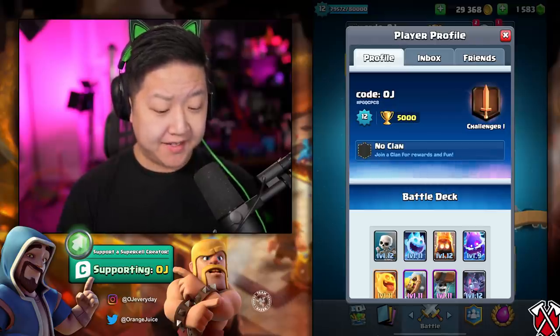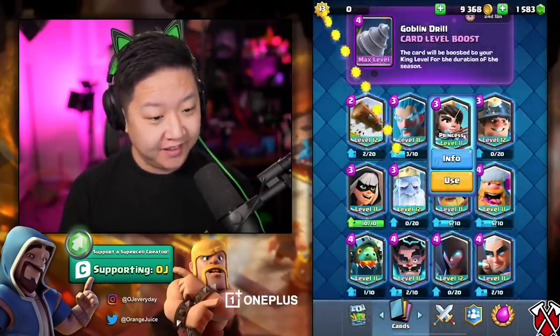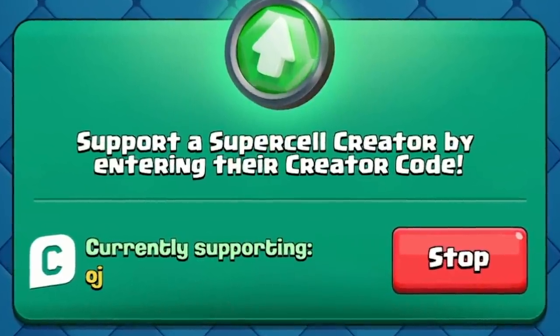I've had this mini since January of 2016 and I've played almost every single challenge — we're finally going to reach level 13. It only took five years, given that I probably didn't touch this account at all in 2018. I do buy the season pass on this mini account if I happen to have a lot of tiers unlocked, with code OJ of course.